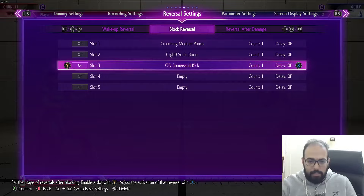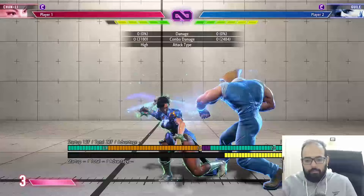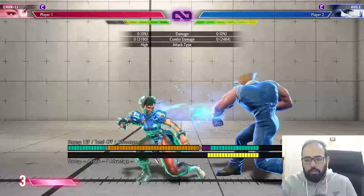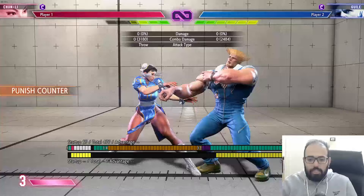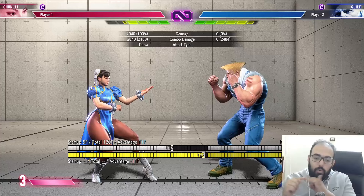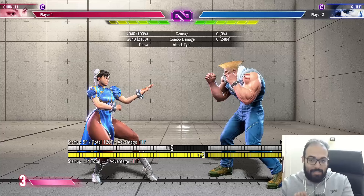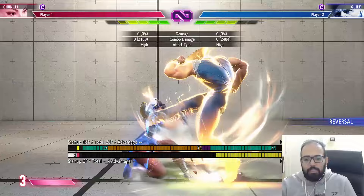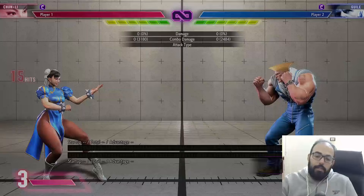If you do a regular parry, you still have to deal with the mix. And this opens another door — if Guile is holding parry because he has to guess on the overhead or the low, that opens up the option for me to dash up and grab him. Now it's a real mix: a mix between a throw, a low, and an overhead. He can't jump and can't really do much else, especially without a reversal. And if Guile tries OD Somersault, Chun-Li's plus frames let her block and punish him.